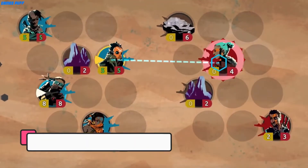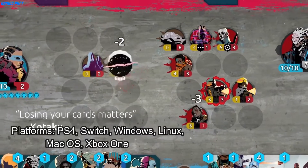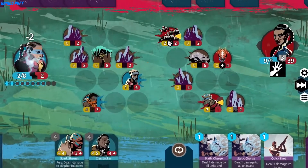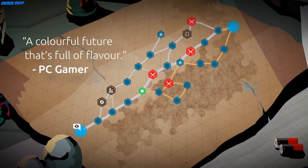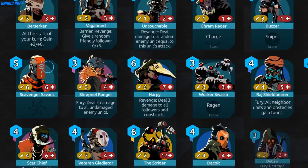Next up we have Nowhere Prophet. More like Roguebook than Slay the Spire, Nowhere Prophet tasks its players with traveling across a map. Each map you'll come across in the game is randomly generated, so you'll never play the same game twice. In the game, you take on the role of a leader, leading a group of outcasts and refugees across a dangerous wasteland. Naturally, there are many battles to be fought on your way, and that's where your cards come in.